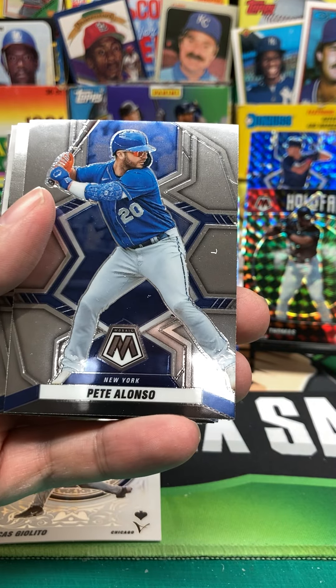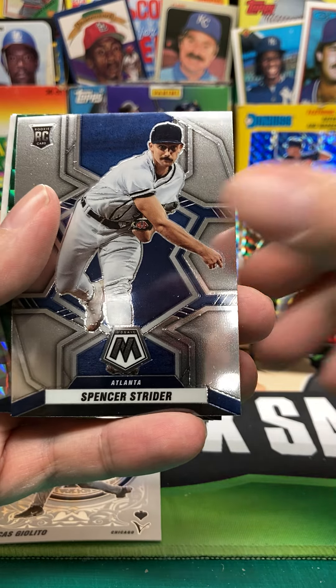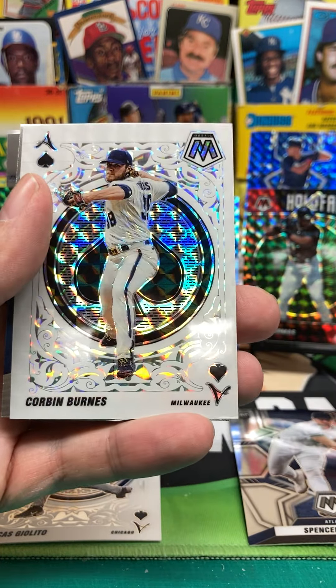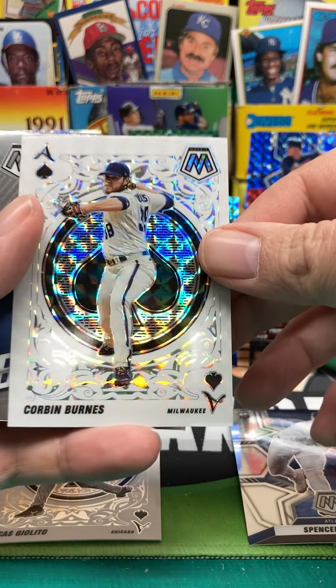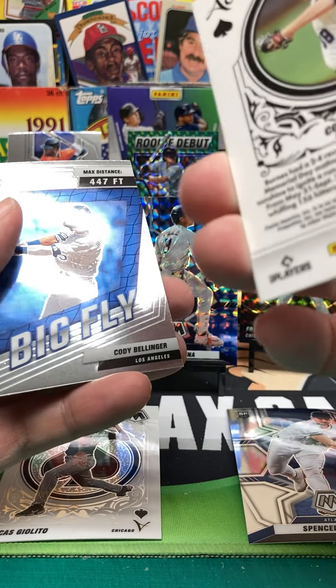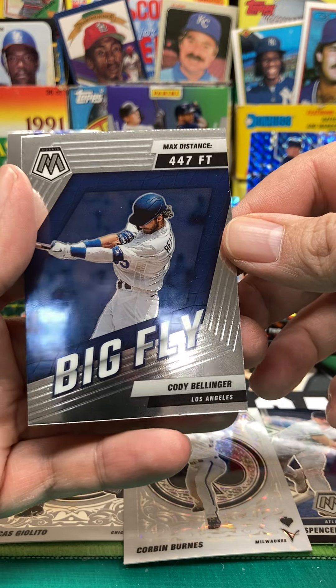We got Gleyber Torres. Pete Alonso. Spencer Strider rookie. We got Curtis Terry rookie in the prism. We got a Corbin Burns — is this a parallel? Maybe a prism of the Aces. That's a prism of the Aces. And then a Big Fly — Cody Bellinger.